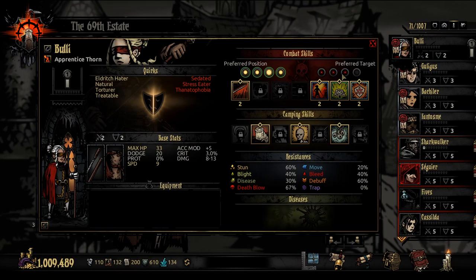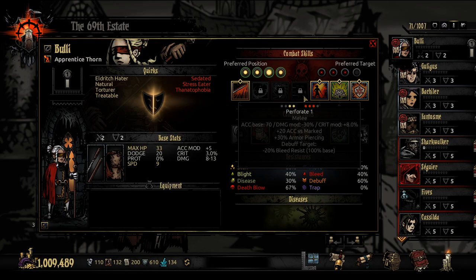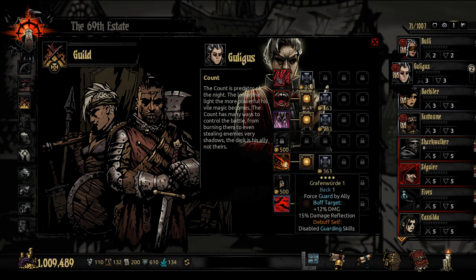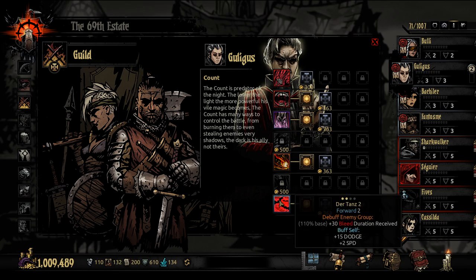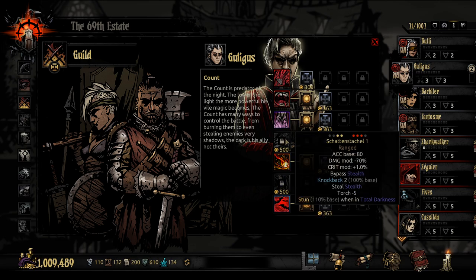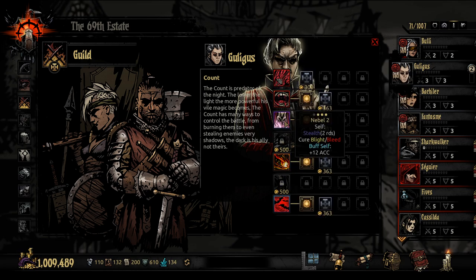No upgrades for Bully then, that's unfortunate. But it is what it is, don't need to change the Strat either — I think the Strat's pretty darn good. But for Gulligus, we're going to be in the second position for the most part. I could go with a Guard, but I don't like the fact that it moves him back. Although you could use that with Dirtans to get him some big buffs, but if you're buffing his Dodge, why would you have someone guard him? That seems antithetical.